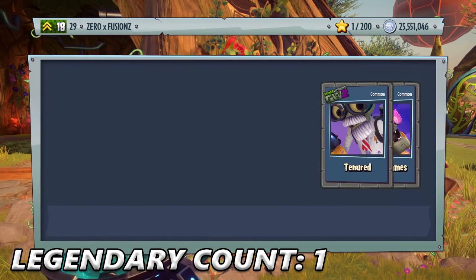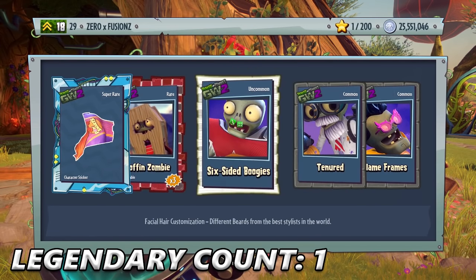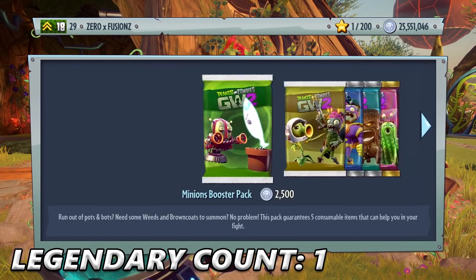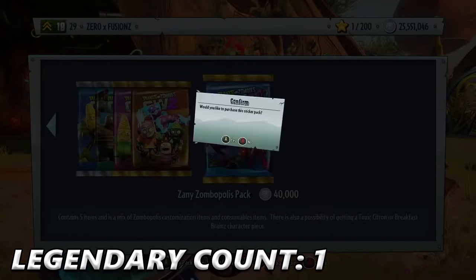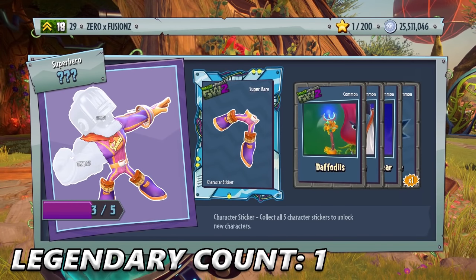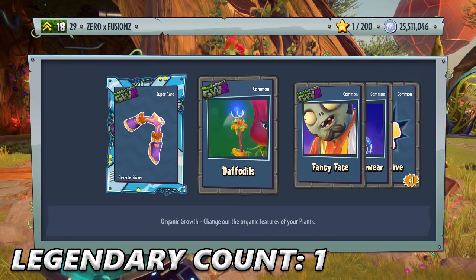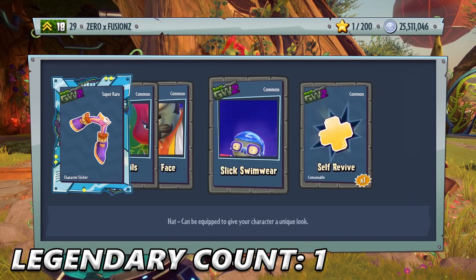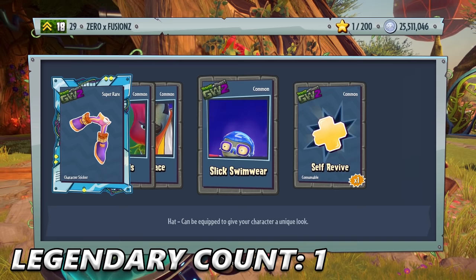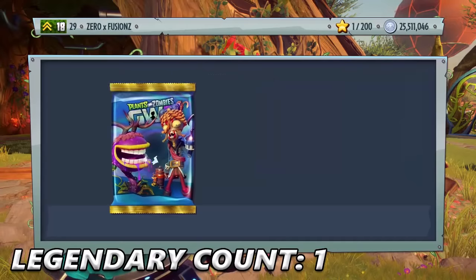We get another piece for Breakfast Brains. I can see we're definitely getting this character in this pack opening. Daffodils, Fancy Face, Slick Swimwear — that's actually a hat and some glasses as well — and we do get a Self-Revive. So how many coins have we spent so far? I think about 500,000 coins. We get Cold Lips, Professor Grandpa — that even tops Eugene — Zapped Tattoo, and a Buckethead Zombie.